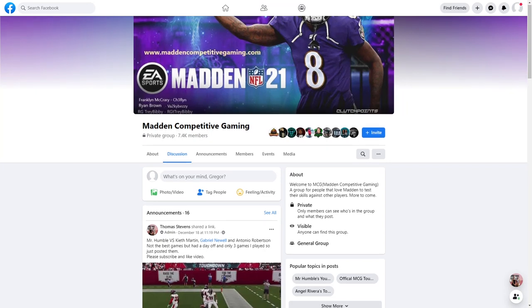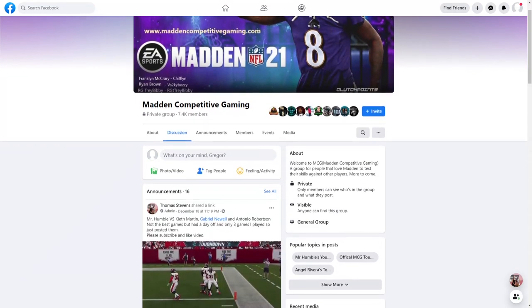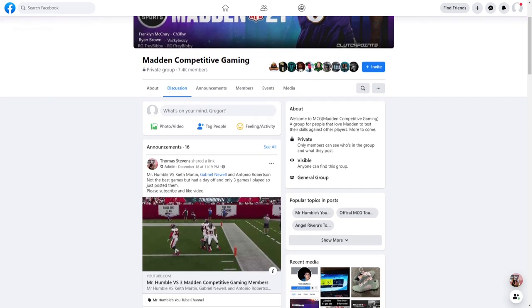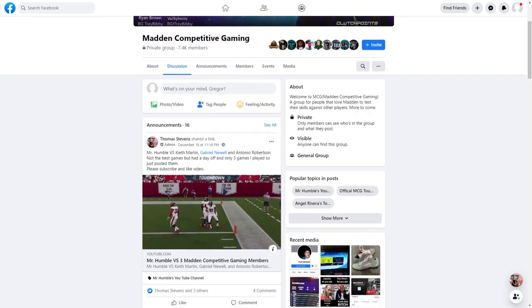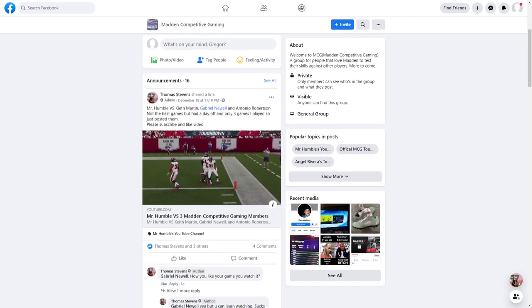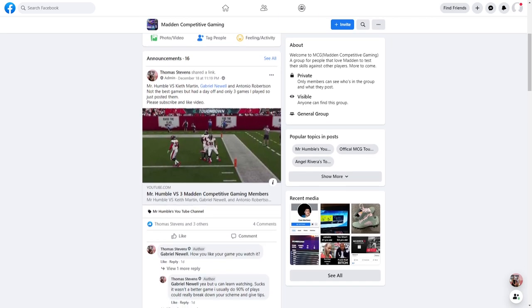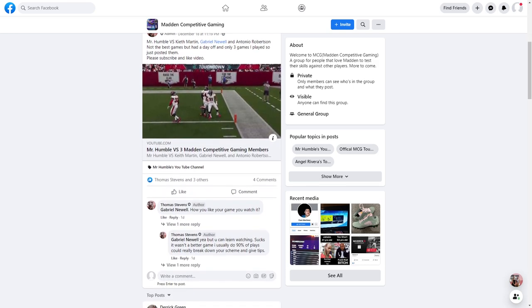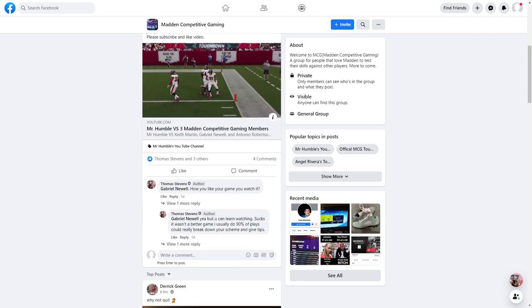I'm very excited to announce that I'm teaming up with Mr. Humble. He has a Facebook group chat called Madden Competitive Gaming — link is in the description. If you want to get some good games, some good competition, and want to lab with some people who know what they're doing, go check it out. Just send an invite request and you'll get invited. It's been a great community.